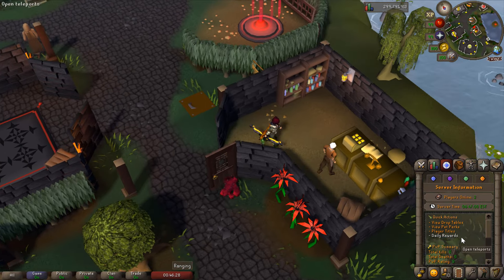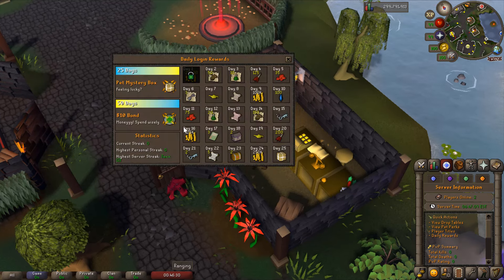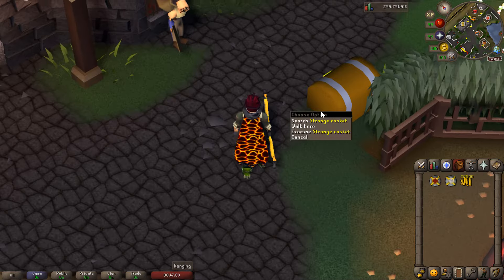One thing I forgot to show you - the daily rewards. There are very good daily rewards. Day one you're gonna get some cash, and when you hit 25 days you're gonna get a Beta Mystery Box. There are also reward caskets with very good rewards. At 50 days you're gonna get a $10 bond - spend wisely. You can also see your current streak and highest streak.